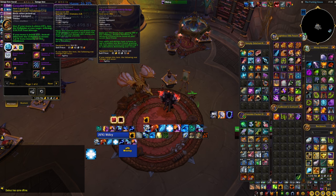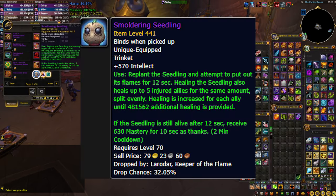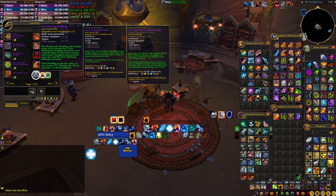Another trinket worth mentioning for raid healing is the Smoldering Seedling from the vendor on the left with items from the latest Amirdrassil raid. It's a little weird — you use it, it summons a seedling at your feet, you have to heal that up to do more healing, and if you succeed it gives you mastery. It has nice niche situations for high HPS, but I'd suggest using it only at your own discretion if you know how.